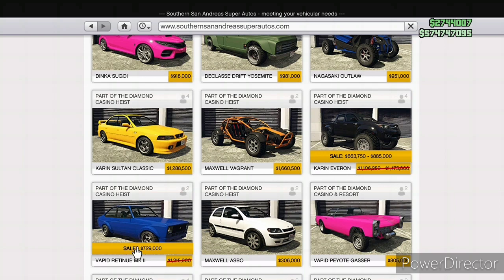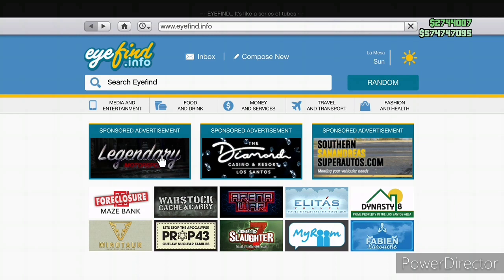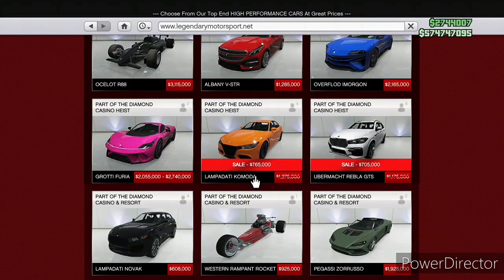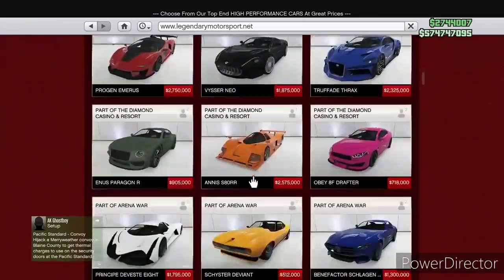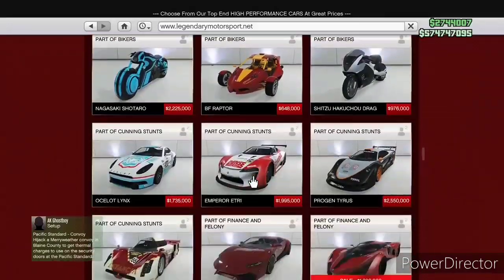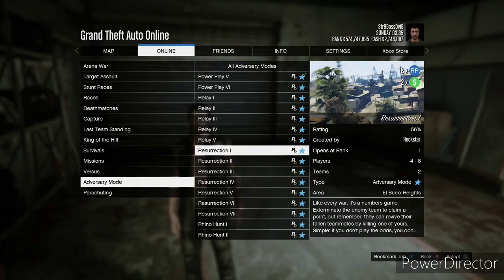Now we're getting to the vehicle discounts. We've got some casino heist getaway vehicles — the Evron and the Reptune Mark 2 are on sale. The Vagrant was on sale last week, very casino themed the last couple of weeks. Don't bother with Warstock, there's nothing on sale there. We also have the Komodo and the Rebla on sale as casino heist vehicles. And there is a supercar — a very popular supercar — the X80 Proto. That is a really popular one and popular for a reason. It's 40% off, almost a million bucks — about $900K off.